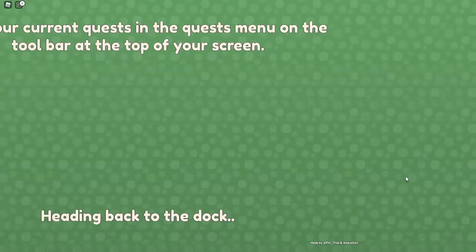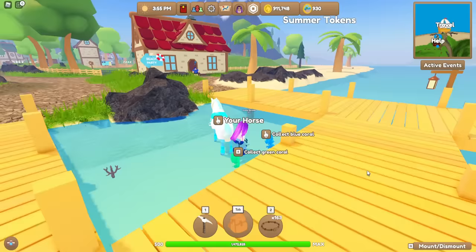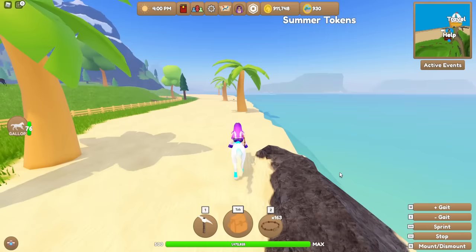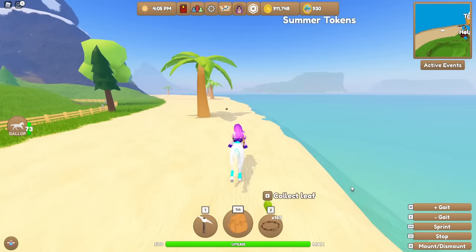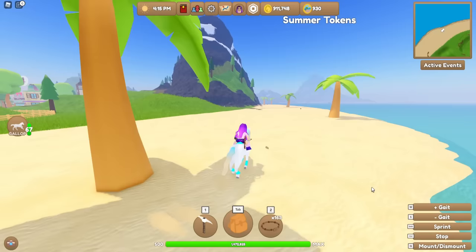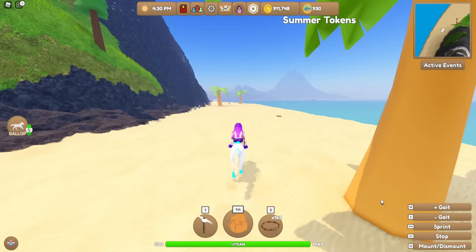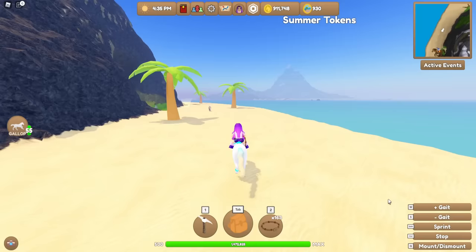There are a couple more spots. The easiest way is to reset - that takes you automatically back to the dock of the island you're currently on. Coral spawns right there. Each time you come to mainland, check there. There is another spot if we go for a nice little gallop up the beach - very fitting for the summer event. This mountain has been made over as well.